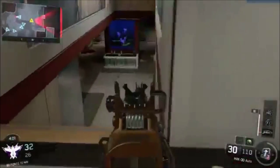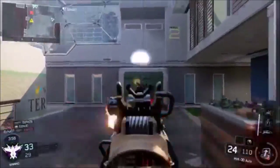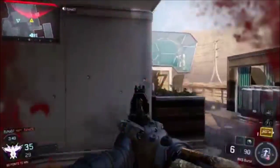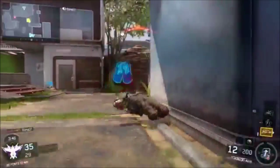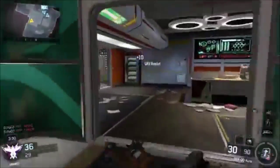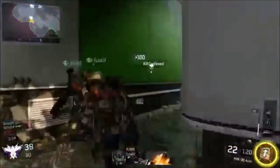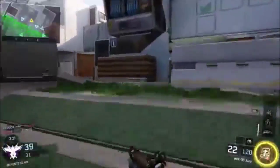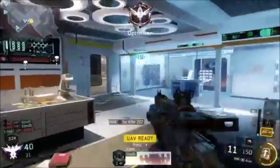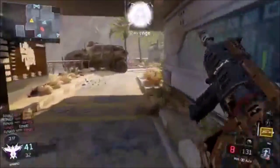Kudos to this person for using the automatic weapon — that is what you're supposed to be using. Look at these back-to-back kills; you don't have to keep clicking the trigger, just hold it down. This other guy has a 3-round burst pistol and couldn't get anything done. The pistol is 50-50 — sometimes it can be good from short range. I remember back in Black Ops 2 there was a 3-round burst pistol...